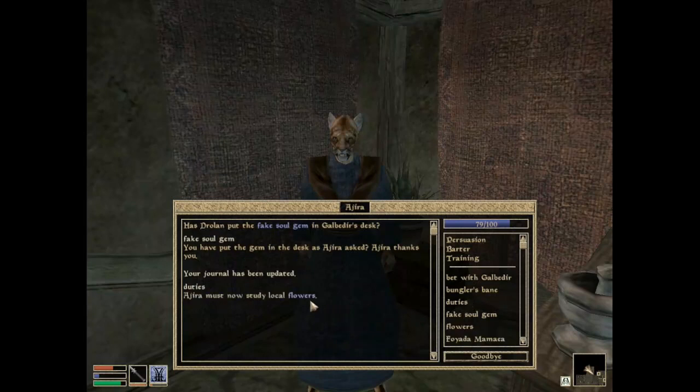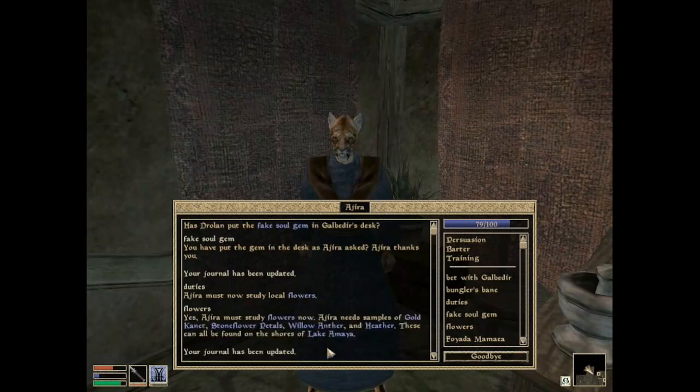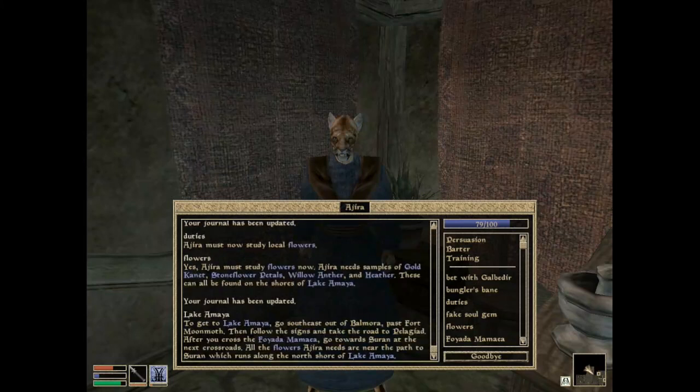What additional duties will you have for me? Ajira must now study local flowers. Ajira needs samples of gold kanet, stone flower petals, willow anther, and heather. These can all be found on the shores of Lake Amaya. To get to Lake Amaya, go southeast out of Balmora, past Fort Moonmoth, then follow the signs and take the road to Pelagiad. After you cross the fort, go towards Suran at the next crossroads.